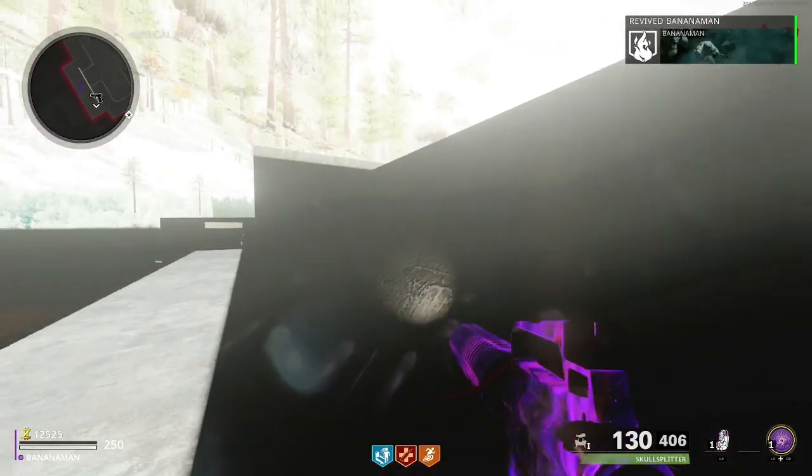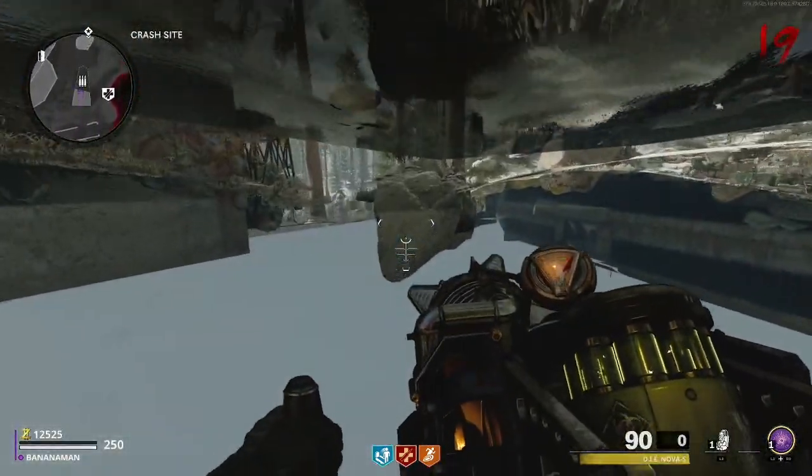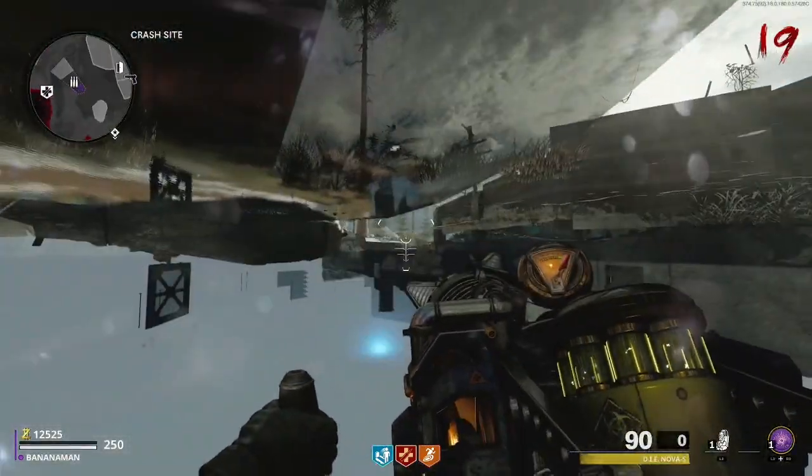The area you are now in is a death barrier, so simply go around the slope to your right. Once you've gone over the slope you should be fine and should not be taking any more damage from the death barrier.